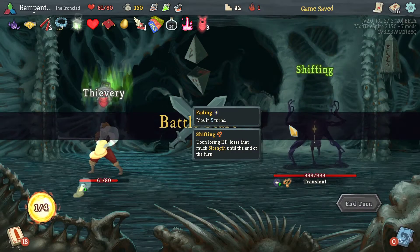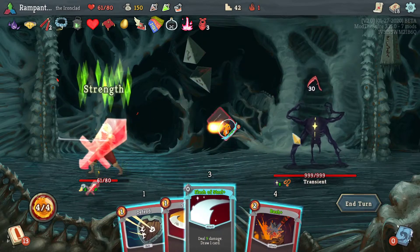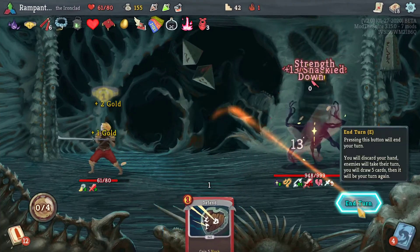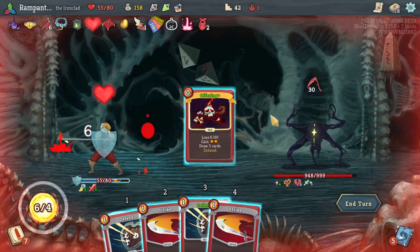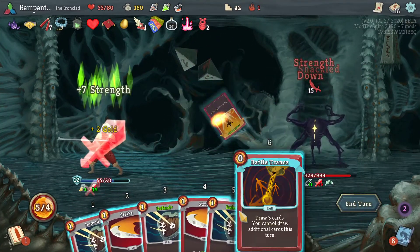We're still going there. So I do have Shifting. Thievery is actually kind of good — you gain gold. I'm kind of enjoying Thievery a lot, but it's better early — way better early. I could have saved the HP here. First Limit Break — I might be able to get it again.